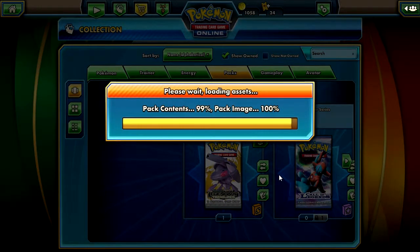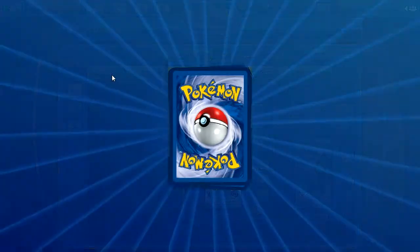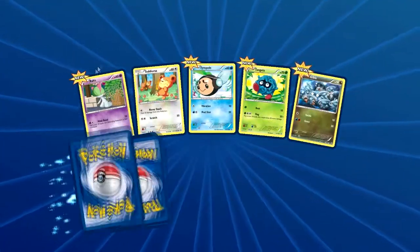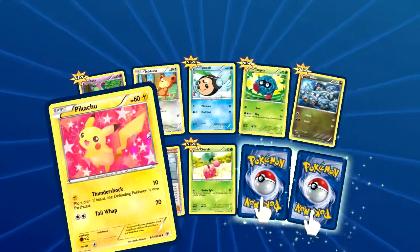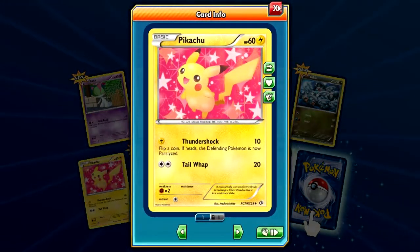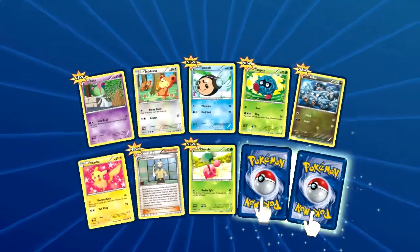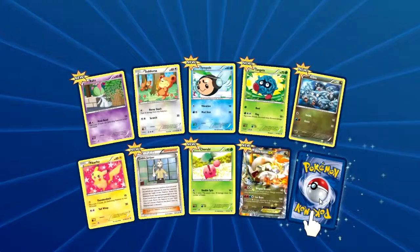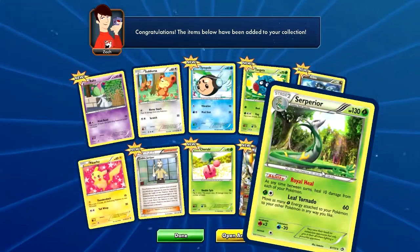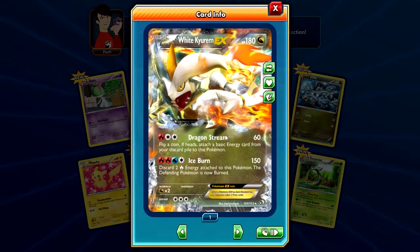Next, Legendary Treasures. I do apologize again for my quality. Ralts, Teddiursa, Tangela, Gabite, Pikachu from the RC collection, Cedric Juniper and Emperor, Cherubi. Oh, Virizion EX! And a Superior — a Holo. That's actually cool, Virizion EX.